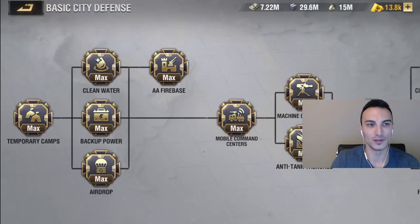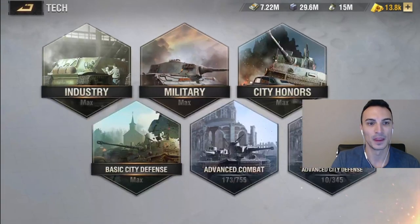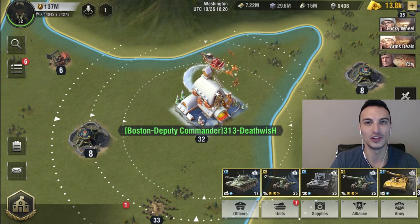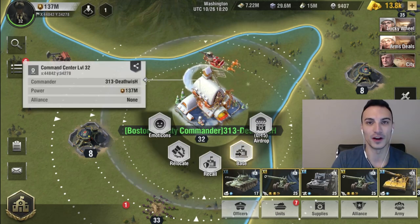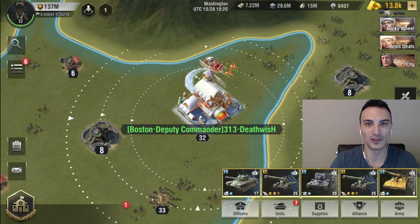I'll go ahead and show you guys to verify — click here, go to City Defense, and now we've got the Firebase Tech anti-aircraft completely maxed out with 40% additional damage. We are going to do another testing run now that we've got the tech maxed out and see just how big of a difference, if any, that tech actually makes. We're going to have JP send his three bombers again with the same units and same officers as the first round of testing. We both left the alliance so we don't have any alliance buffs — trying to eliminate as many variables as we can.